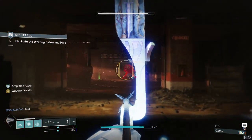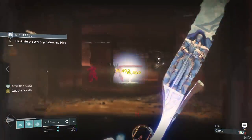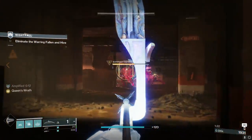It hits really hard, shoots through enemies, has comically long range, and can break barrier champion shields. Since a lot of enemies get one-shot in the head from Wish-Ender anyway, you might as well pair it together with a fun, unique explosion from Chromatic Fire.